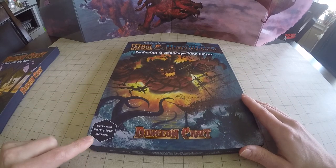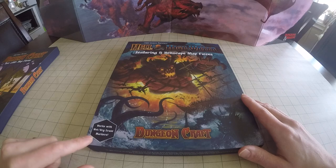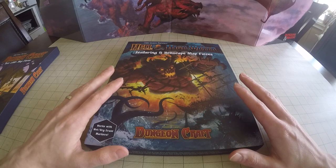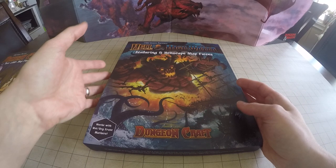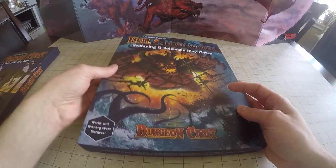You can see down here that these map pieces are compatible with wet and dry erase markers. I did test that out on Volume 1, and I assume the second box is going to be exactly the same. You can draw on them pretty easily and it comes off super easy as well without ruining the pieces. I really like that feature.